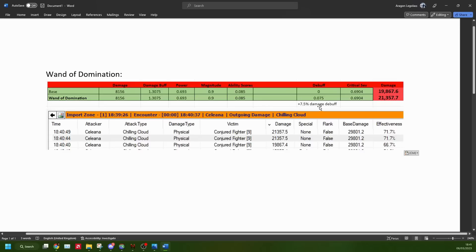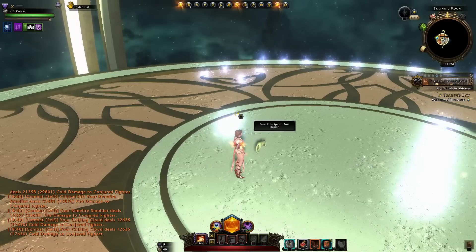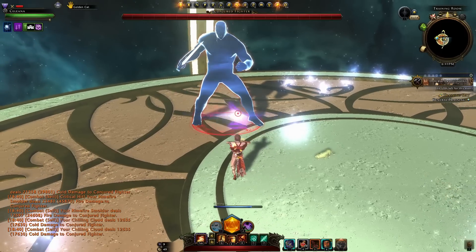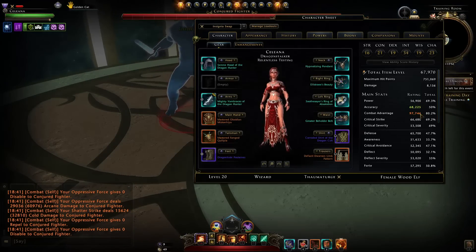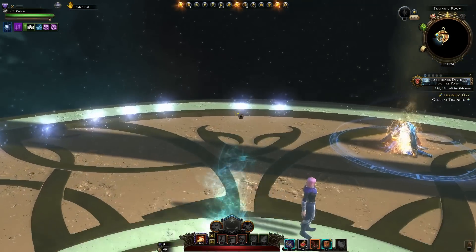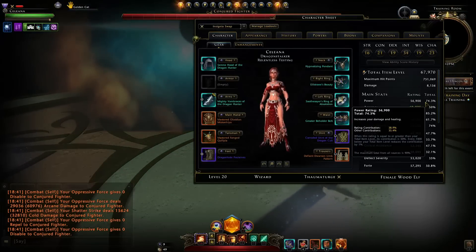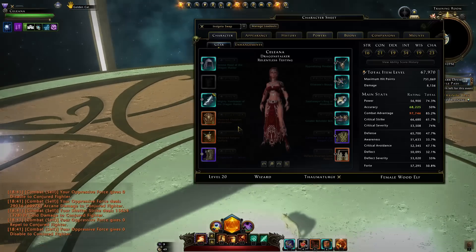The set bonus that boosts stats when you cast a daily power doesn't always work. At 69% power we used a daily power and the stats didn't increase. However, using Arcane Singularity did boost power up to 74%, so it works on some daily powers but not others.